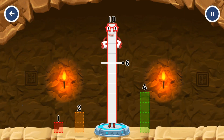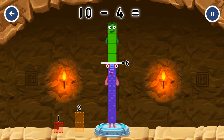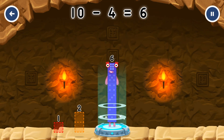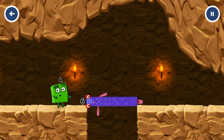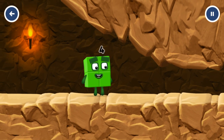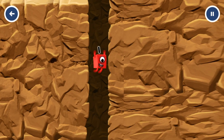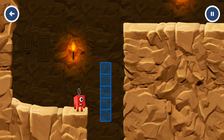Take number blocks away from 10 to leave 6. Correct! 10 minus 4 equals 6. 6 — well done! I'm not so sure 4 is going to fit through there. Wee! You made it!